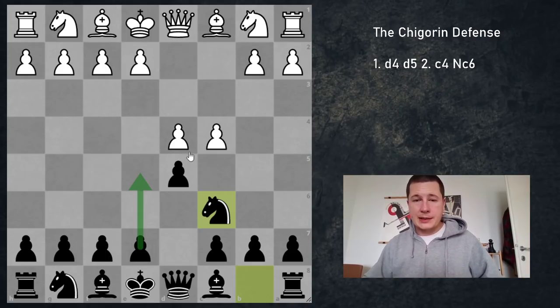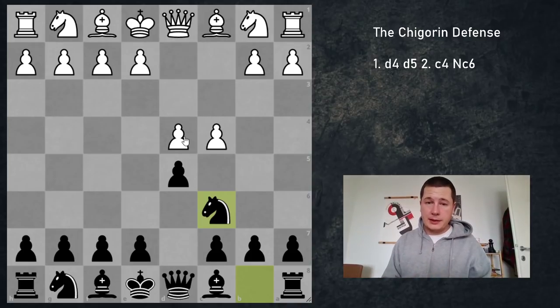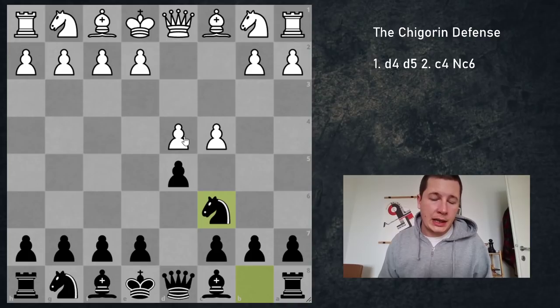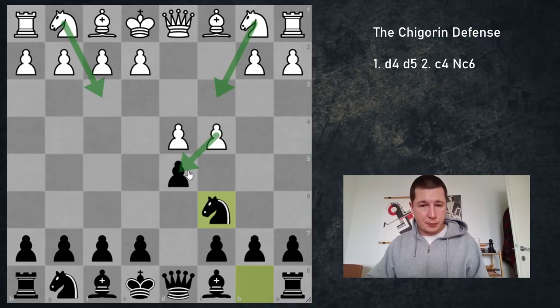So those are the three very important things. In this introductory video, I'm going to give you a basic overview of the opening — what black can do and what white can do to fight it. I'm also going to be showing you some interesting traps and attacking ideas. Then I'm going to make separate videos on four main variations of the Chigorin: Nc3 being the main line, then Nf3, then pawn takes pawn on d5, and e3. These are the four sensible responses for white — all completely different.